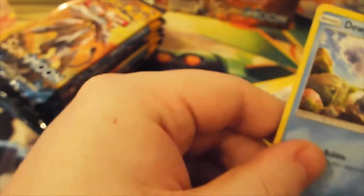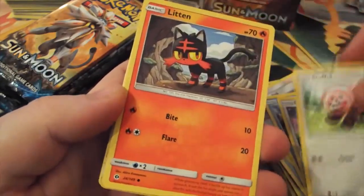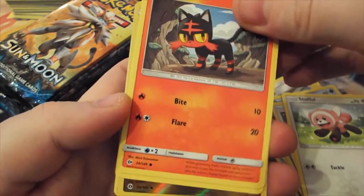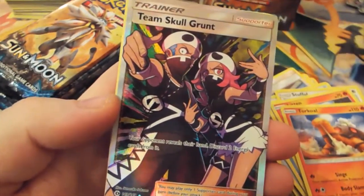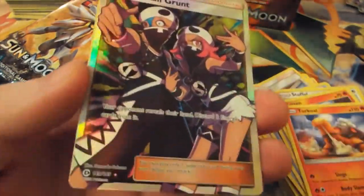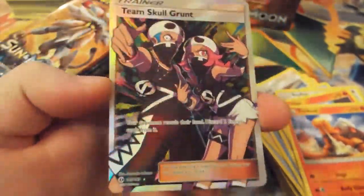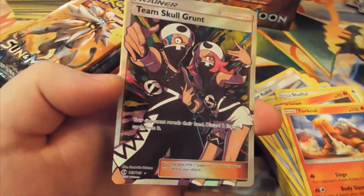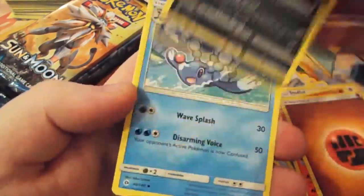Nothing amazing so far - kind of getting just duplicates now. Talking of duplicates, Dupliar, Eevee, Stufful. Oh, something is in here. Litten, Torracat, Dragonair. And we have a Team Skull Grunt - I love these textured cards. 149 out of 149. That is lovely. I love these guys as well.